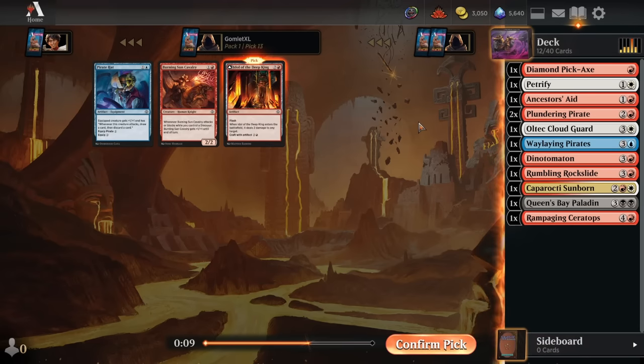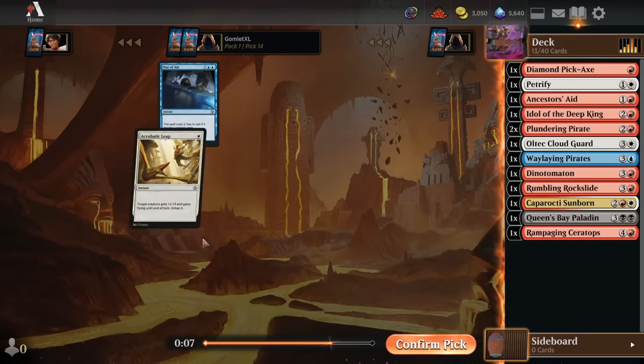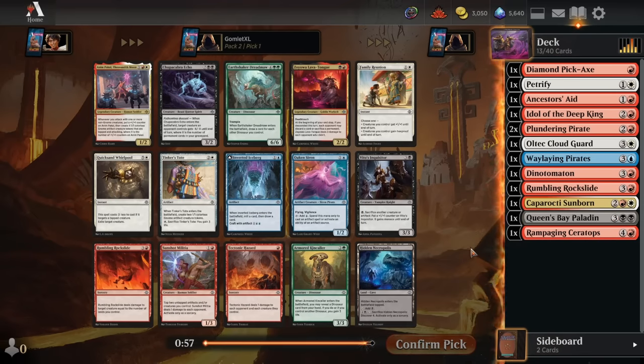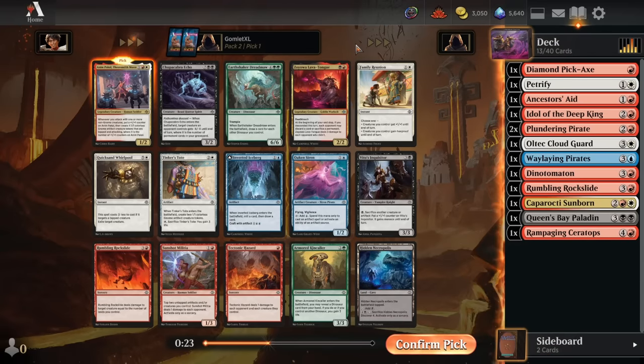Pick 13, we get an Idol of the Deep King, which hits the board and shoots something, leaving behind a permanent — that's nice. Burning Sun Cavalry is good in red-green Dinosaurs, but we won't be playing many dinosaurs. Back to Pack 2 Pick 1, and we get super lucky with Aneem Pakal, Thousandth Moon. One red and one white for a 1/2 — whenever you attack with one or more non-Gnome creatures, you put a +1/+1 counter on Aneem and create X 1/1s tapped and attacking, where X is the number of +1/+1 counters on her. Really excellent card — she spits out an entire army, and you don't even have to put her at risk. Happily taking Aneem Pakal.